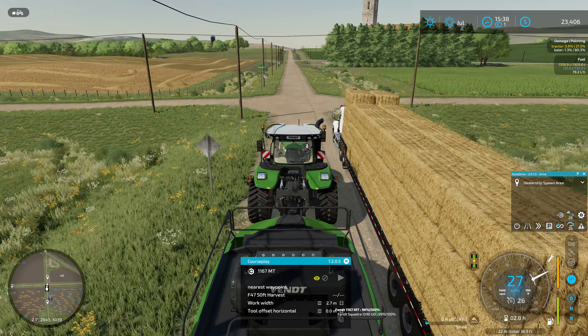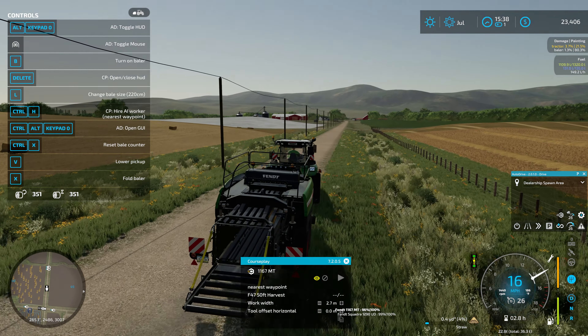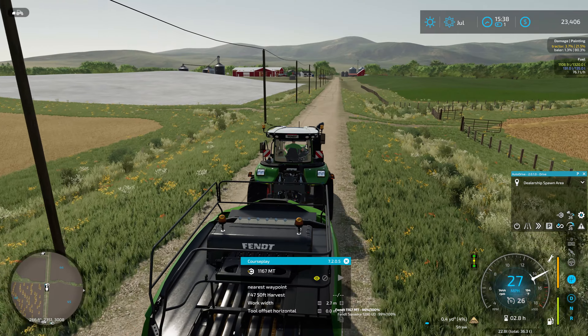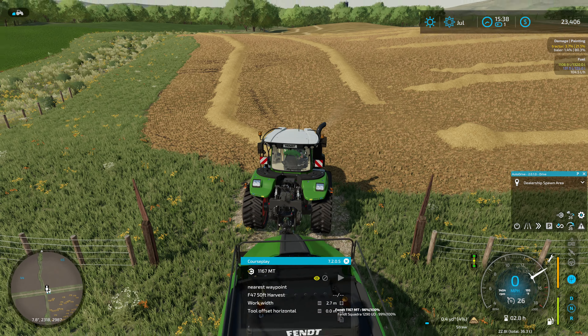Trying to reset the bale count - Control X - that seemed to do a whole lot of nothing. Control X, reset bale counter - how about the other Control X? Hmm, well, another key combination that doesn't seem to work. Seems to be a little too common a problem in Farming Simulator. There are a lot of key bindings that either don't show up or don't work. That said, Giants has made the controls way better than they used to be in previous versions, so you can't complain too much.